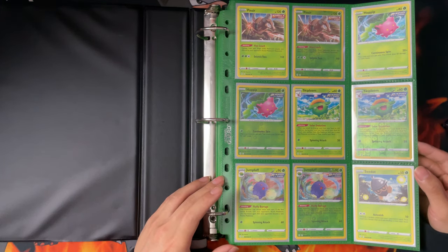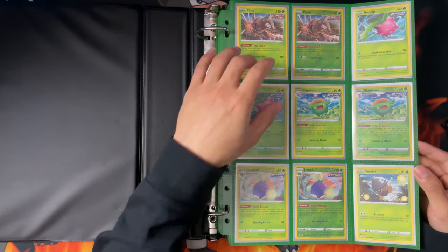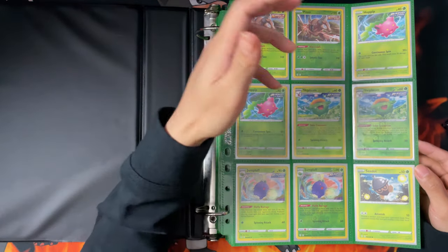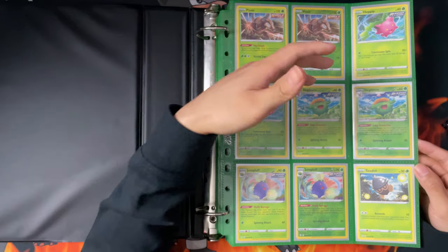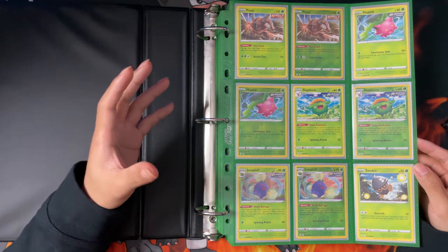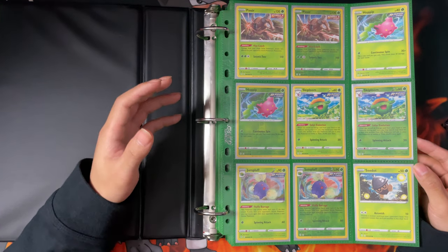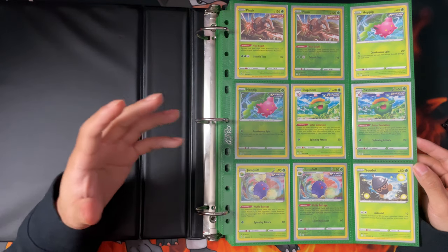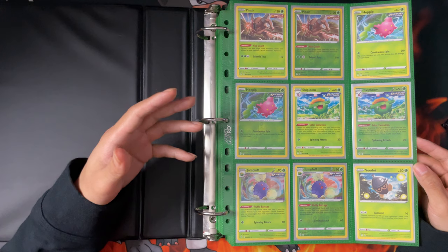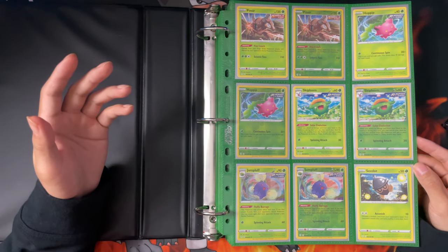I had three options. There was that option, and then there was the option of putting them double - regular, reverse, regular, reverse, and Vs - which is what I've done now. And then there was the option of just putting all the regulars at the front, then the Vs, full arts, VMAXes, secret rares and so on at the back. But in the end I thought this one would work out better, so let's get into it.